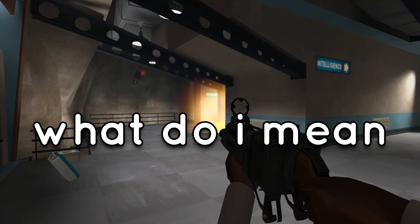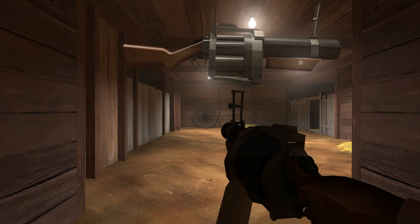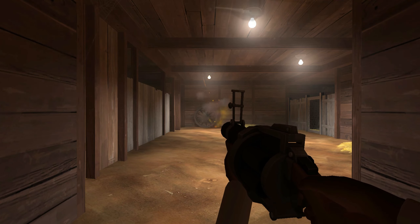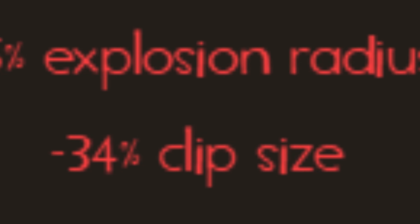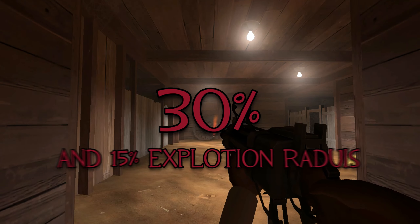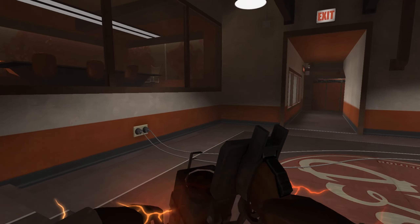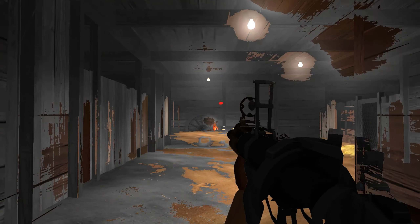The only difference between the default grenade launcher and the Iron Bomber is this little stat: minus 15% explosion radius. And the minus 30% fuse time is actually nothing — it doesn't make a bunch of difference when you're playing the game. The default one just bounces more, that's it.